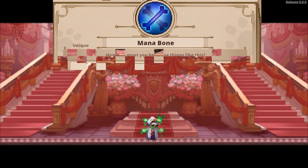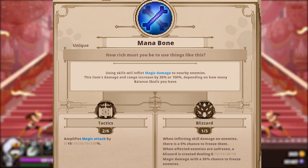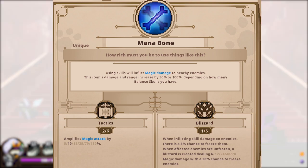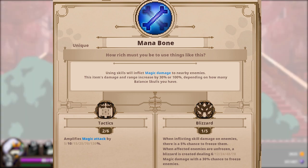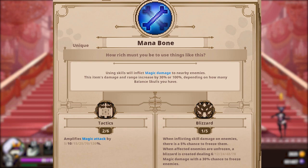Now let's get to the really busted stuff, starting with Mana Bone. The bone items have effects that become more powerful the more skulls you have of their respective types. Mana Bone gets stronger the more balanced skulls you currently have. There are two other bone items, one for speed skulls and one for power skulls — the speed one is actually pretty good too, but the power one is currently lacking a lot. Mana Bone however is by far outpacing its siblings. Using your skills will cause an area effect attack to appear around you, and the damage and size will increase the more balanced skulls you have, up to two. Just like with Mage's Necklace, this item is begging to be used with builds and skulls that can spam skills very quickly. But even without spammy skills the damage it can put out is still amazing.